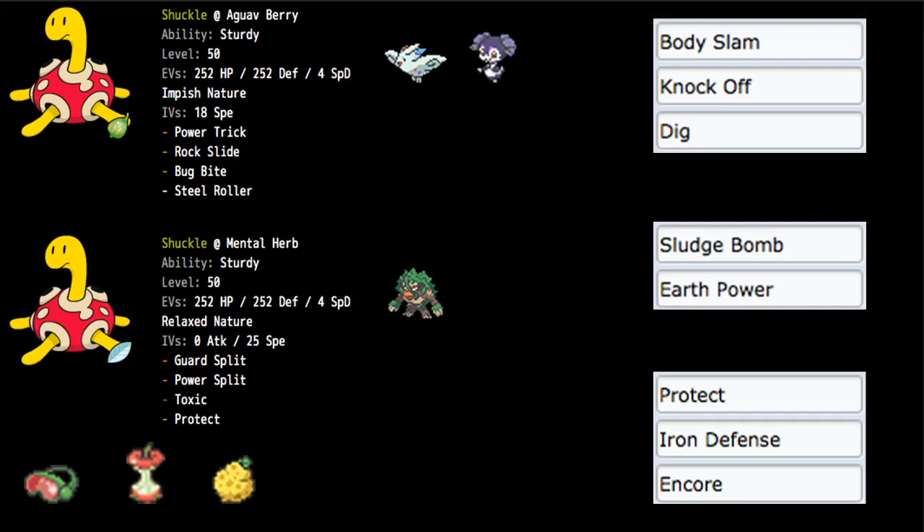For moves on the offensive version, we're of course running Power Trick. We went with Dual STAB — Rock Slide and Bug Bite — plus Steel Roller, which becomes Max Steelspike and supplements your offense while also covering Psychic Terrain setters like Hatterene and Indeedee. You also have options like Dig for Max Quake, Knock Off, and Body Slam. But Dual STAB plus Power Trick plus one move of choice — we went with Steel Roller — is the core.